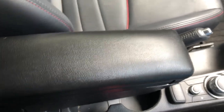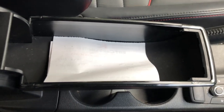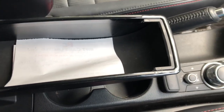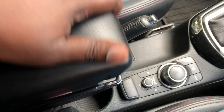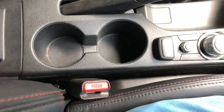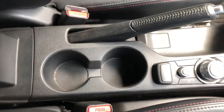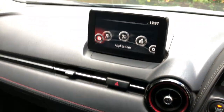If you press this button, you can get some storage where you can store some papers or other items you need out of the way. When you lift it up, it exposes two cup holders for you and the passenger, so you can use the cup holders if you don't want to use the armrest.